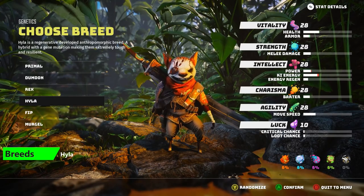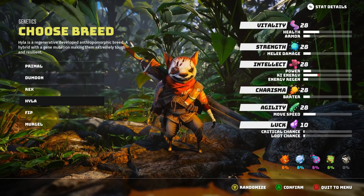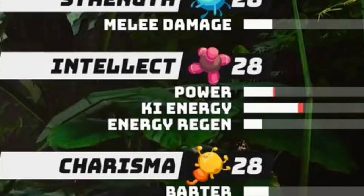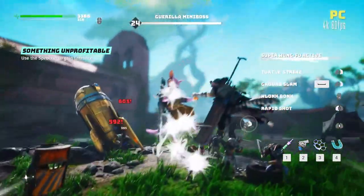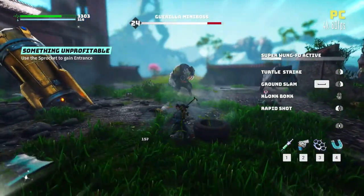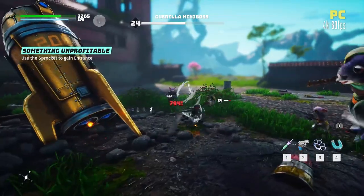The next breed is the Hyla — a regenerative developed anthropomorphic breed, a hybrid with a gene mutation making them extremely tough and resilient. This breed is a perfect tank build. They have a high starting health as well as a slight boost to armor. They have an average power and key, so this isn't a great choice for a Psy Freak build. However, if you're looking to be a melee-focused build or just a general tank, this is a really good option. The recommended classes are the Sentinel or anything that focuses on tankiness, and it's also a good option for new players because of that high health and armor.